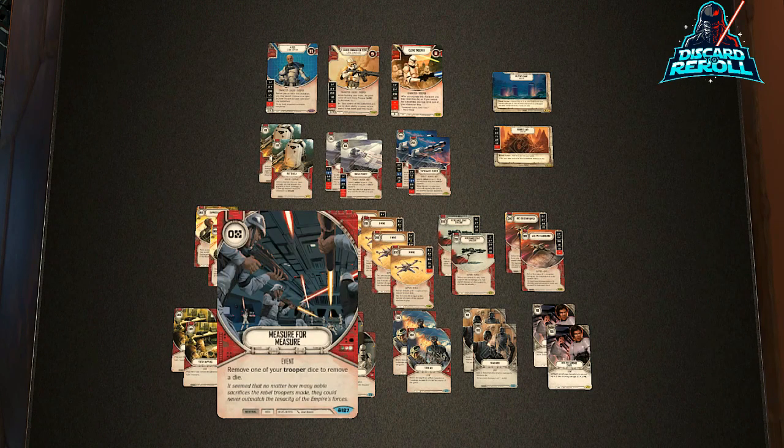The card I'm super excited about is called Measure for Measure. If you're familiar with previous metas, there was a yellow villain card called He Doesn't Like You that read very similarly. Measure for Measure is zero cost, neutral, so you can play it on hero or villain troopers. It says: remove one of your trooper dice to remove a die. The Clone Trooper die is most likely to hit blanks, so I'd trade that for any die on the board — whether it's a Vader's Fist or the new Entourage. It doesn't cost anything to play other than a die.